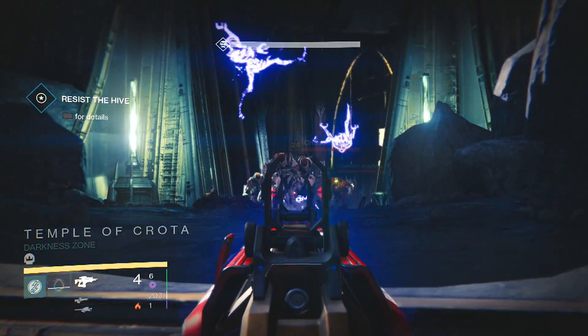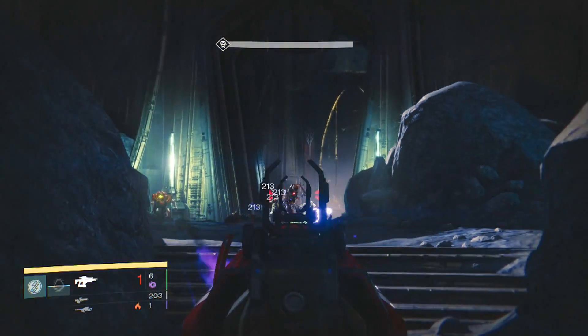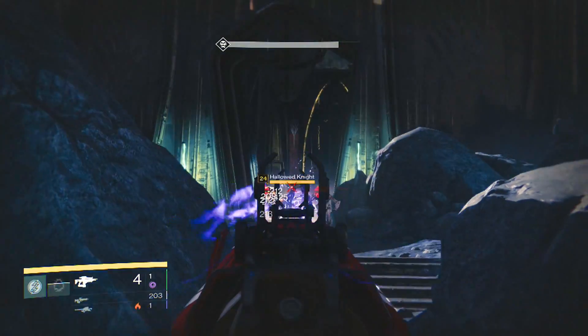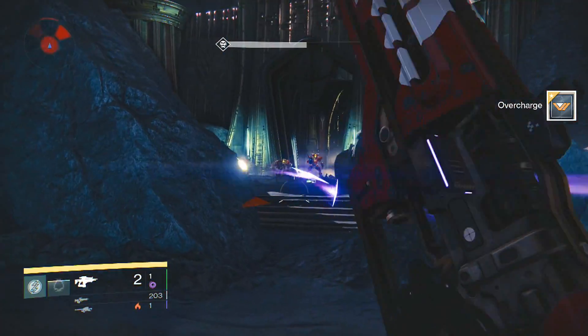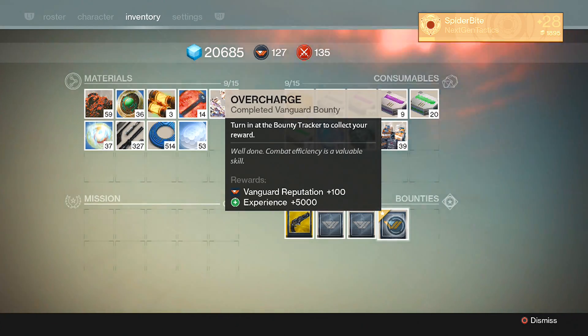We line them up again and do a much better job this time since we already have the fusion rifle in hand. These guys are going down. I'm doing it on level 24 — you can do it on level 6 if you want it even easier and faster. And there it's done! I think we fired seven times and got the other 12 completed — at least five double or quadruple kills.